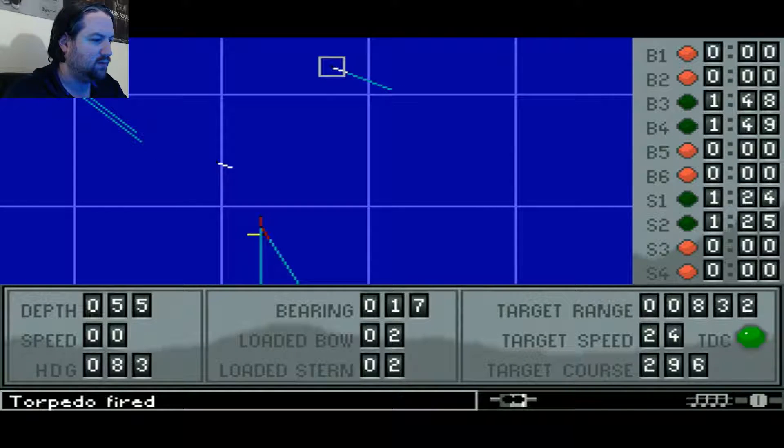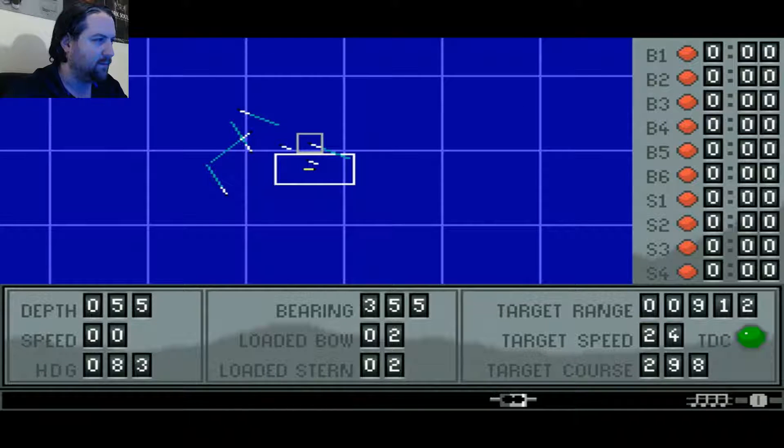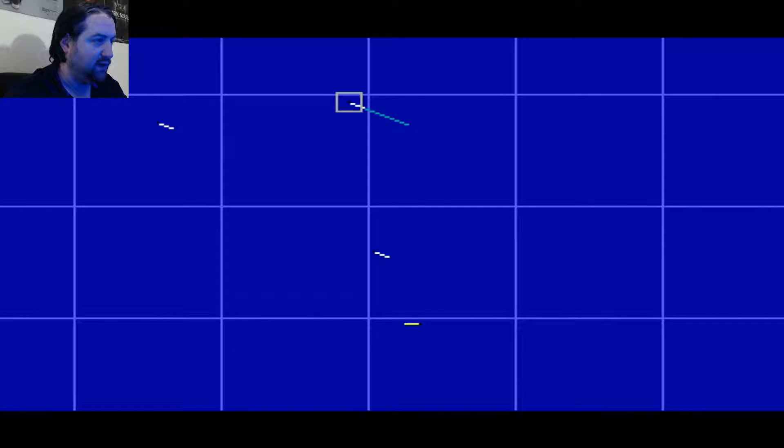One, two - damn it, they both hit the carrier. Wait a little bit longer. These two stern torpedoes should get past the carrier now. One, two - come on, get past the carrier. They both hit the carrier. Now the carrier's sunk. Stern tubes are empty though.